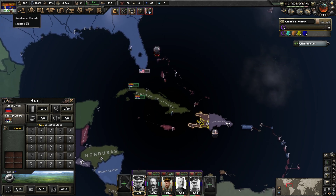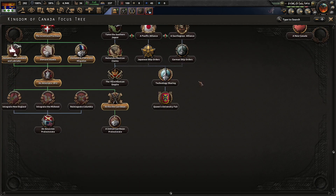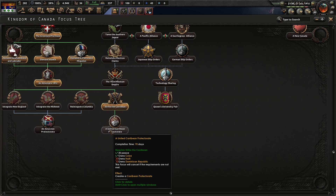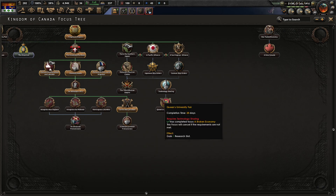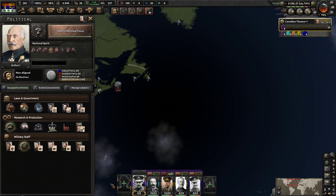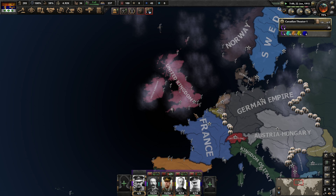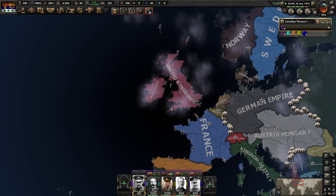The answer is I don't really know. If we invade all of them, we could form our own little puppet state. But I don't know how effective that's actually going to be. I think what we want to do is we need to get involved in World War I.